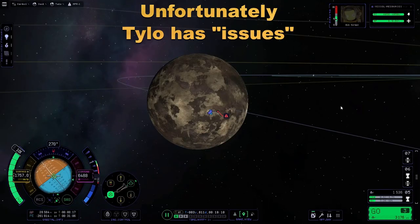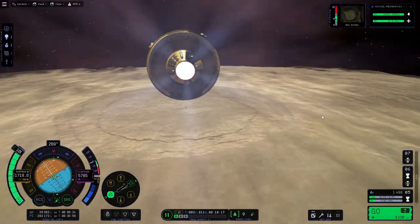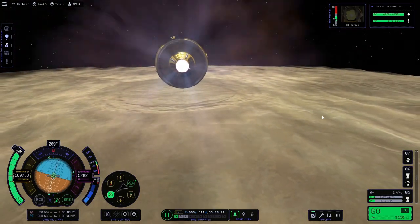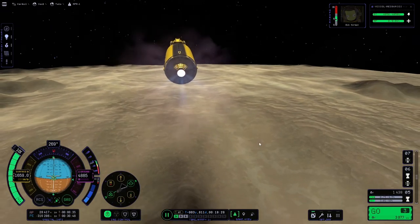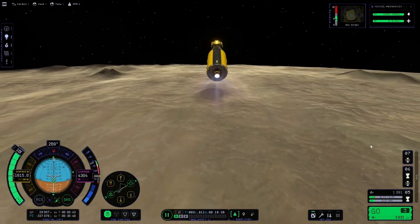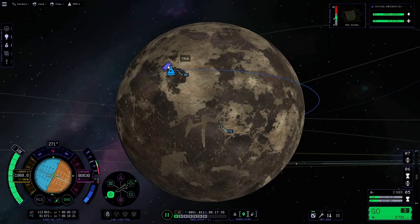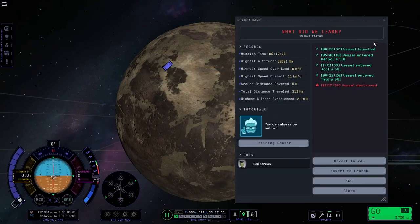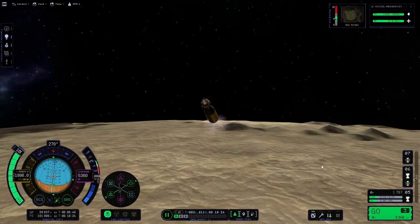Unfortunately during this flyby I found out that Tylo has issues - big, game-breaking issues. It is actually exceedingly difficult to land near this artifact on Tylo for various reasons. The main one is that the ground is at the wrong altitude - as strange as that sounds, it's true. It's about 25,000 meters different from sea level. Then there's the issue of me destroying my own spacecraft, which didn't make life easier. However, I can always reload, which I did, and then I attempted more landings.